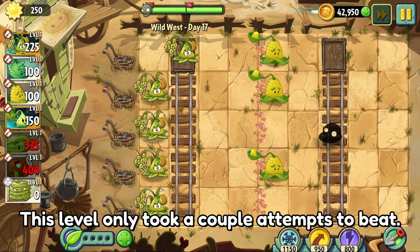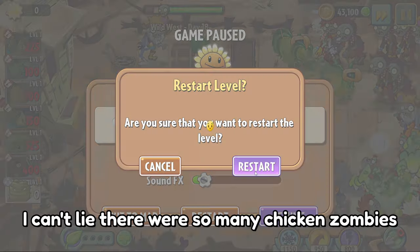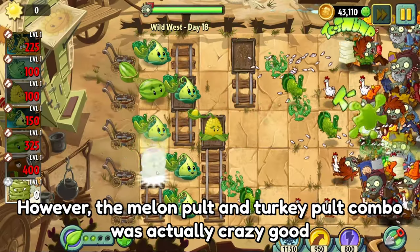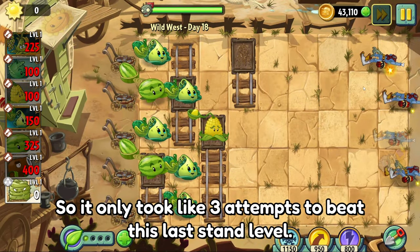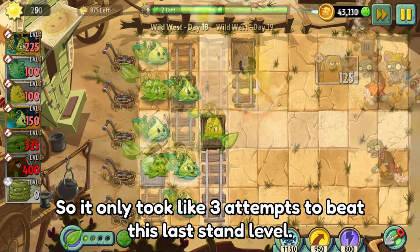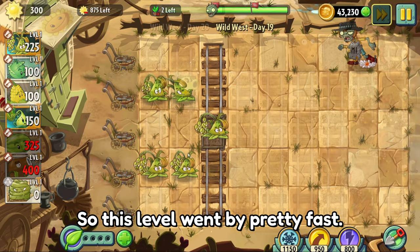Day 18 actually looked impossible — there were so many chicken zombies. However, the Melon Pult and Turkey Pult combo was actually crazy good, so it only took me about 3 attempts to beat this last stand level. Day 19 was more Sticky Bomb Rice spam, so this level went by pretty fast.